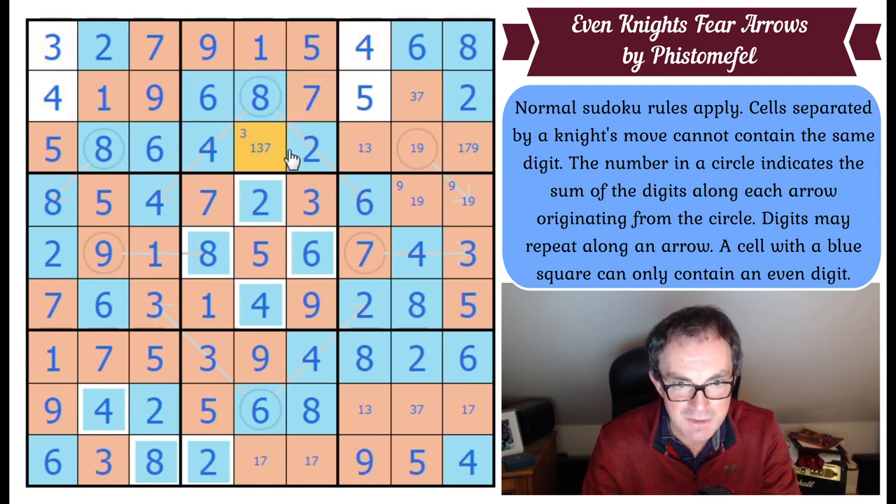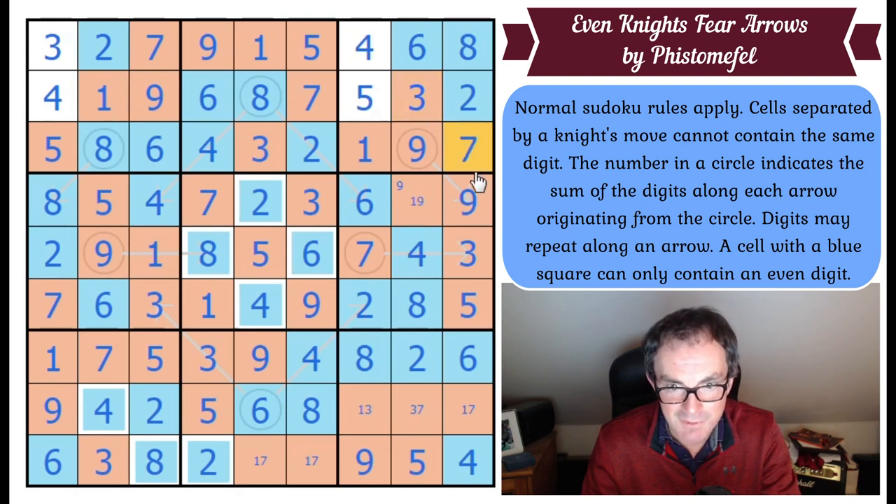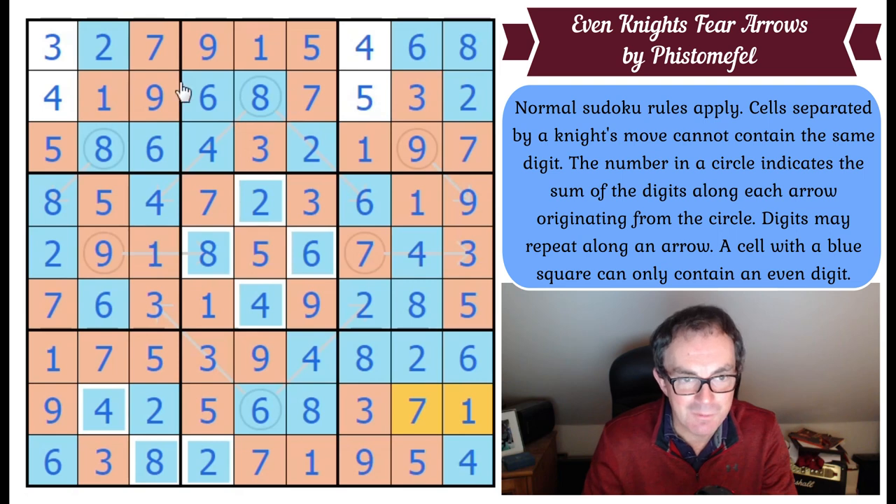Now we are suddenly getting somewhere. Seven. One, three, seven. This seven sees that. We go one, seven. Fill in the last cell. Click check — and that is how to solve yet another just stunning Sudoku from Fistamafell.